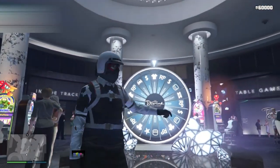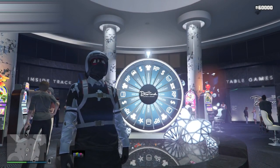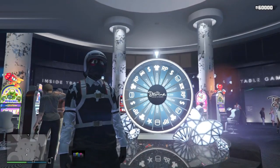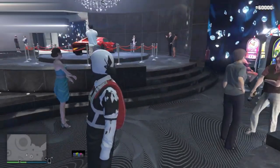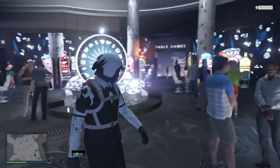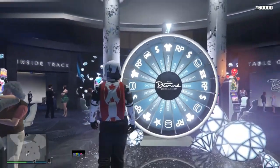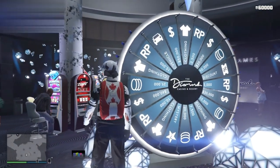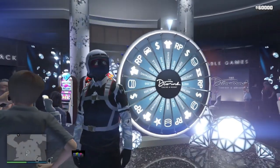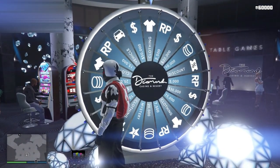Now, from one solo glitch to another — this lucky wheel is causing a whole lot of stir on the internet. Everybody wants the podium car and people claim they got it on their first try. There is a way to get the car for free, and not just this car — other cars as well. You get one spin per day, and I'm going to show you the full process.